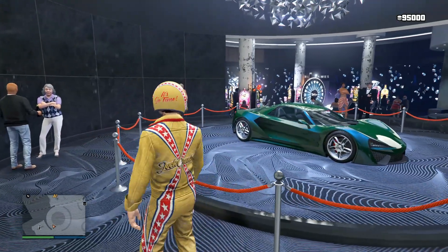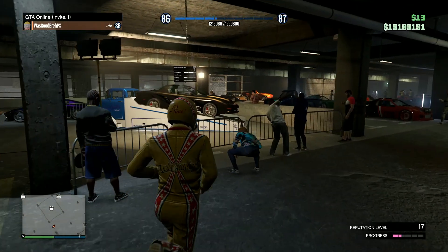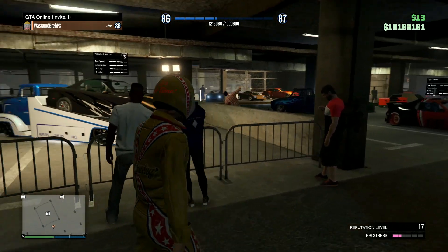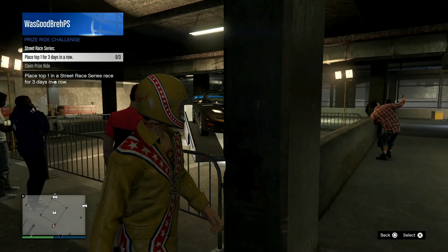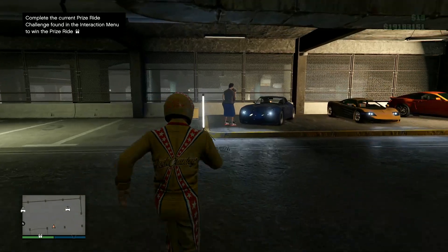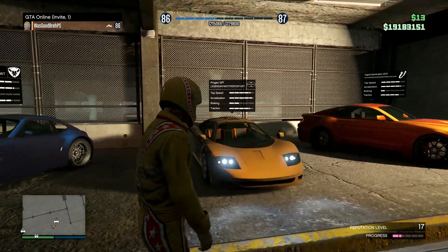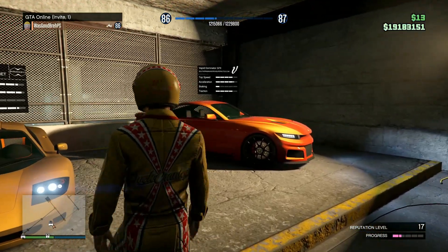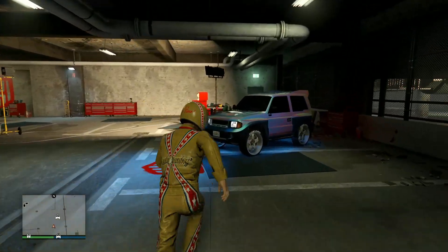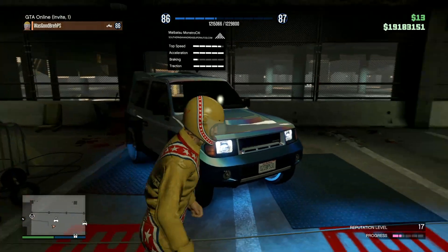This week's podium vehicle is the Tali GTB. This week's prize ride is the Ponte Ruiner ZZ8 — you must place first for three days in a row in a street race series. The test drivable vehicles this week are the Bravado Verlier, the Pro Gen GP1, and the Vapid Dominated GTX. The HSW test drivable vehicle this week is the new Maibatsu Monstro CT.